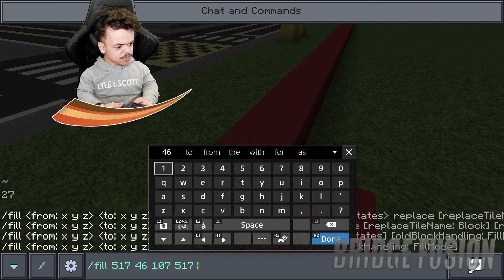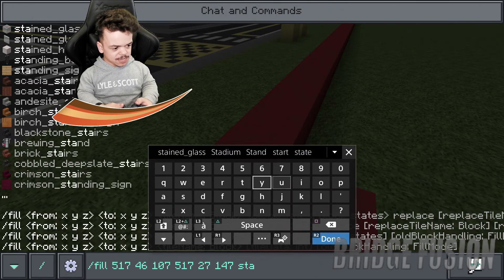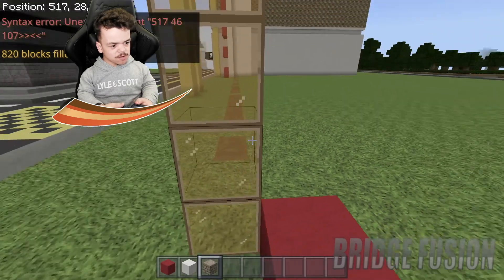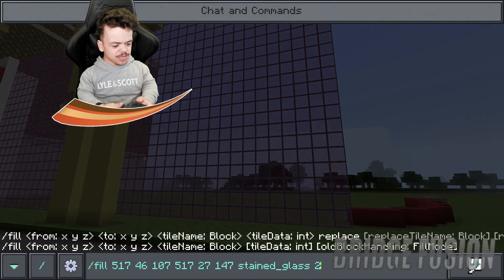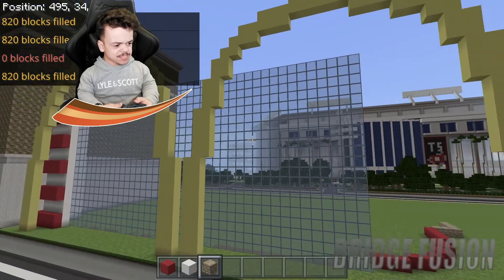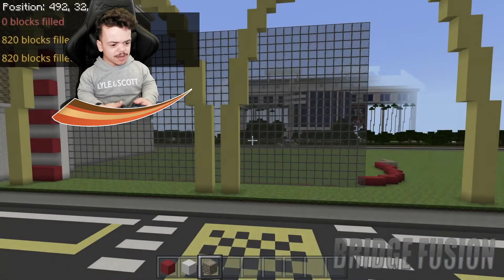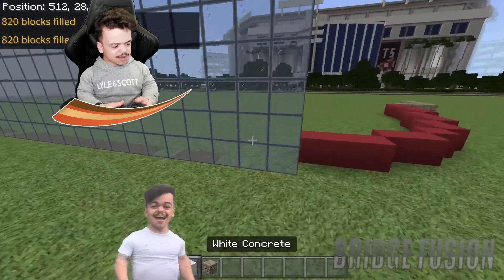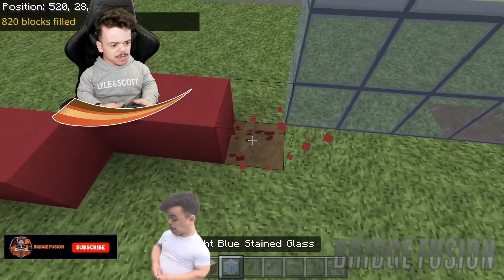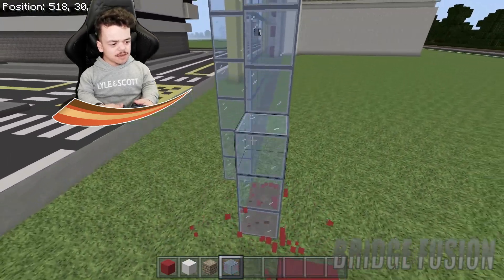I need stained glass — let me go through all the colors and see what I like. I'm thinking either light blue or normal glass. Actually I quite like the light blue — let's go with number three. So I'm going to make this a light blue kind of build, put a bit of blue in. At least it's not dark blue so I'm not bringing out Burger King!